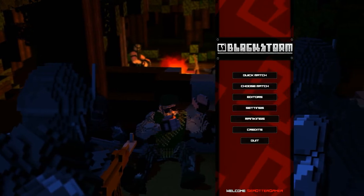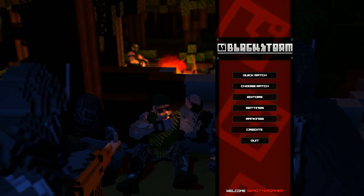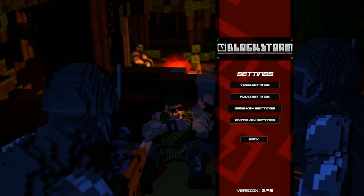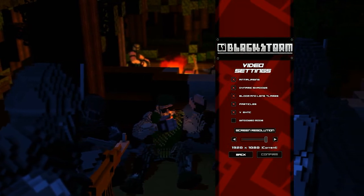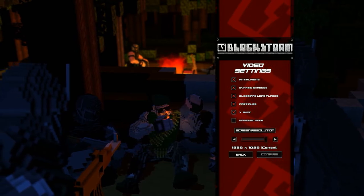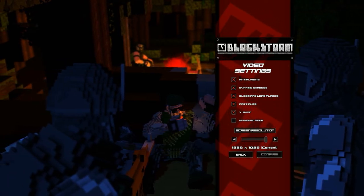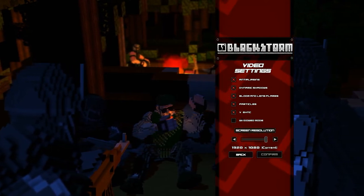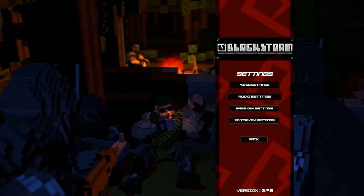I'm going to show you some of the cool stuff that comes with it and then we'll hop into a quick game and see how it plays. In the video settings we have anti-aliasing, dynamic shadows, bloom and lens flare, particles, v-sync, windowed mode, and you can change the resolution. I want to point out that these are toggle on and off — so you don't get to pick, say, MSAA for anti-aliasing; you just get on or off. But that's alright because it's all blocky so it probably doesn't make too much of a difference.